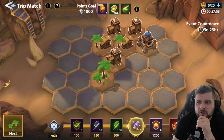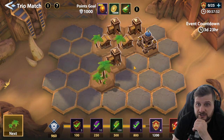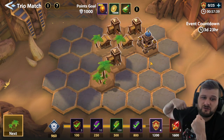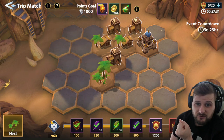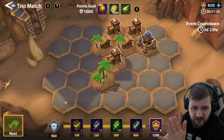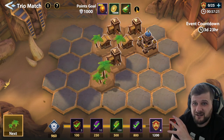My next moves would have been tree, tree, which would have converted into a house and matched these three. Then a warehouse would have gone there. That's the gist of it — you want to match things up. We're at 960 points and the next conversion will take us to the next board. Try to build castles and match things around each other.